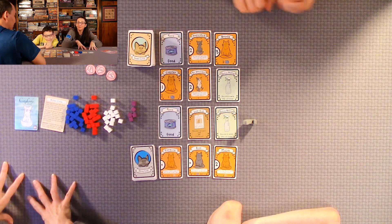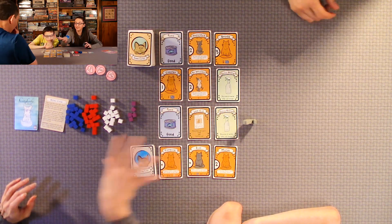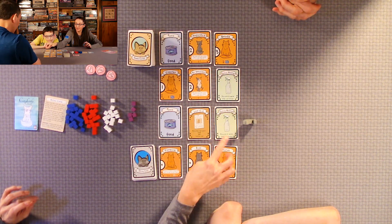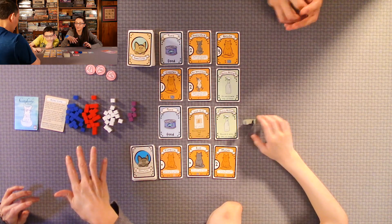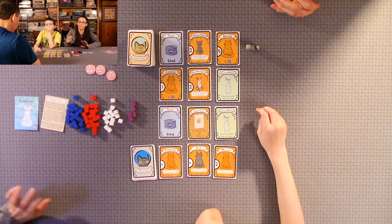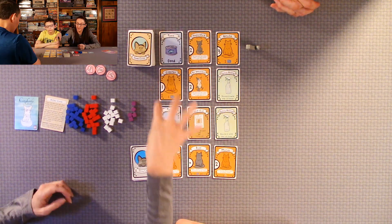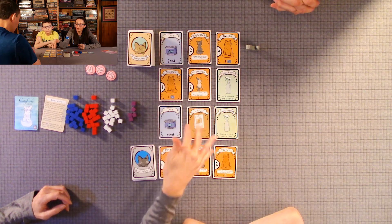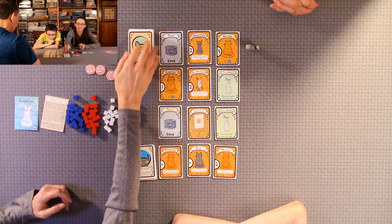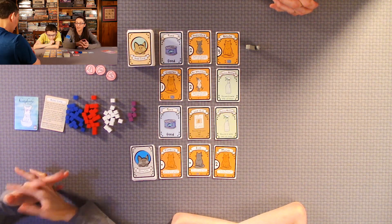It's very important to balance your food with your cat ratio. You don't want too much food — try to get just enough food, but it is kind of difficult because you're limited by where the cat is if you don't have spray bottles, and the card you want is often taken before you get to it. The game ends when you need to fill a row or column and there's no cards left in the deck. As soon as there's no cards to fill a row or column, the game is over and you do the scoring.